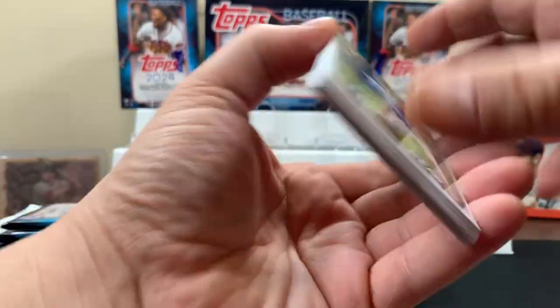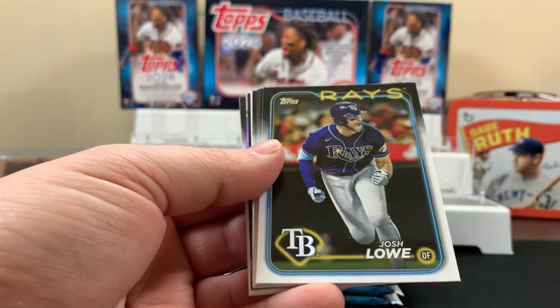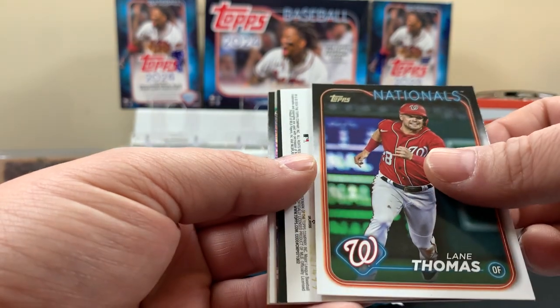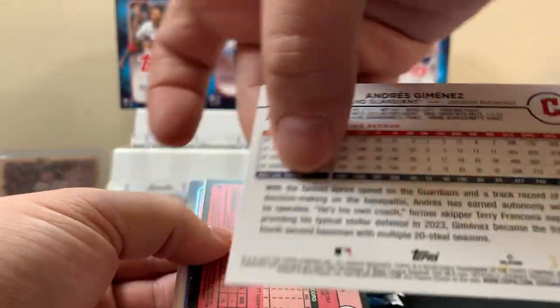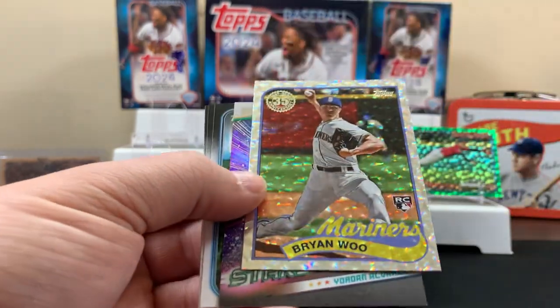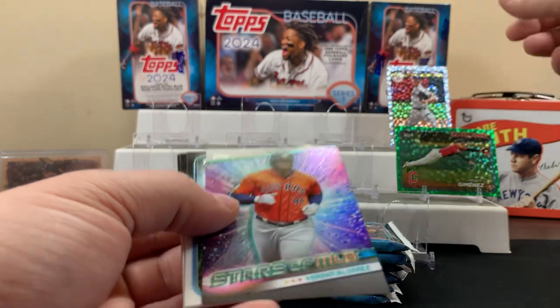Next pack — it'd be sick to get like an autograph or something out of here. I'm pretty sure you can get an autograph in a monster box. Yoshida second year cup — there's something in here I like. Is this thing numbered or anything? Yeah, this is 312 out of 499. An '88 rookie — I don't know, it'll be an '89 right? Pretty cool, we'll throw that up there for now.